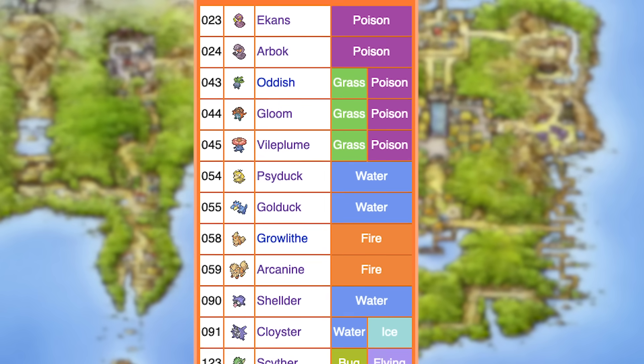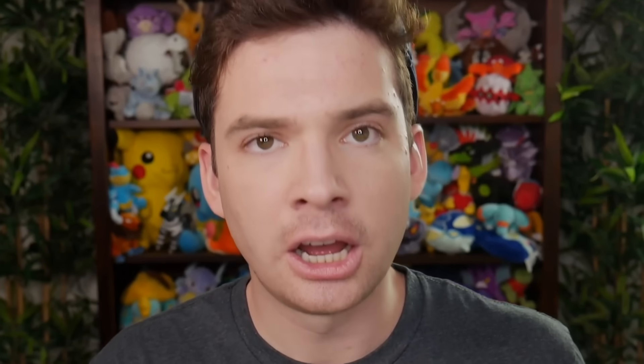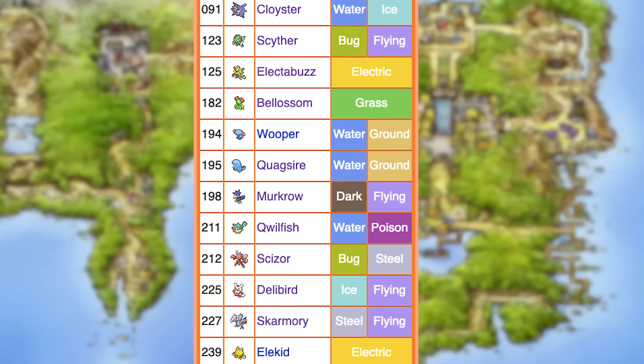Next is FireRed versus LeafGreen, the first remix. These remakes actually did not keep exactly the same version exclusives as the originals and added a lot more. FireRed's exclusives are Ekans, Arbok, Oddish, Gloom, Vileplume, Bellossom, Psyduck, Golduck, Growlithe, Arcanine, Shellder, Cloyster, Electabuzz, Elekid, Scyther, Scizor, Wooper, Quagsire, Murkrow, Qwilfish, Delibird, Skarmory, and Attack Form Deoxys.